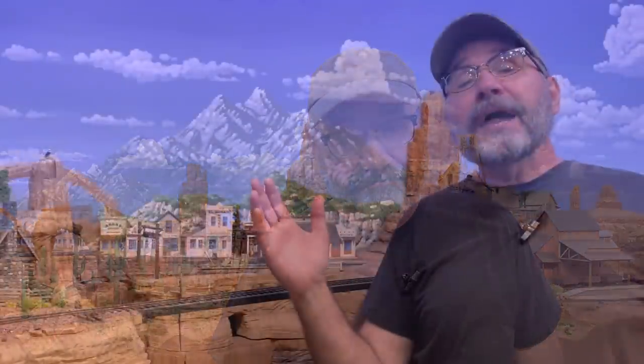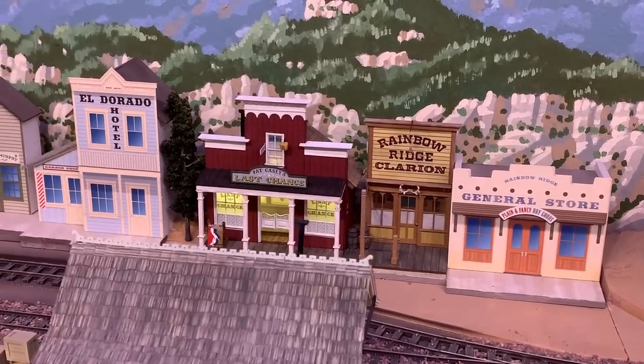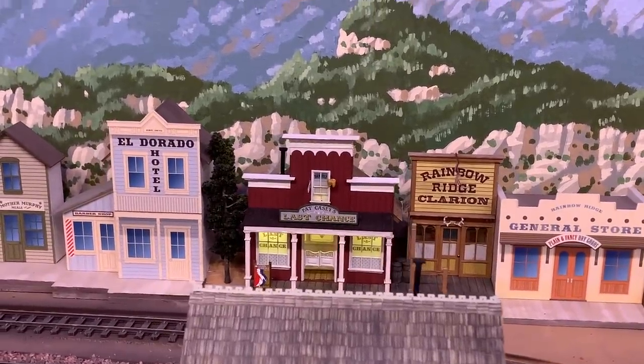Howdy folks, Dave here at Thunder Mesa Studio, where this week I want to finish another structure for the ON30 Thunder Mesa Mining Company layout. I'm back over here by the little mining town of Rainbow Ridge, which is my recreation of the town of the same name that existed at Disneyland on the old Mine Train Through Nature's Wonderland attraction. That's where you would get on the train, in the little mining town of Rainbow Ridge. Most recently I finished Pat Casey's Last Chance Saloon, and the one I want to do today is the general store.